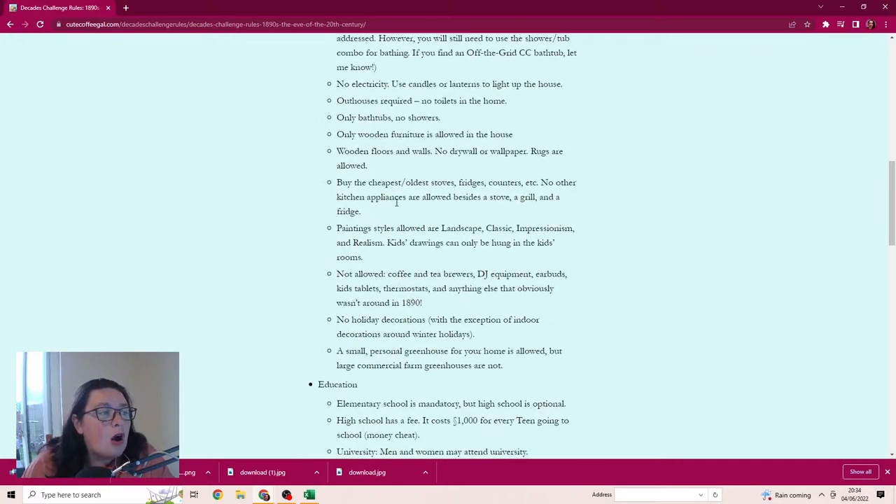For the home: consider using the off-the-grid lot trait. No electricity - use candles or lanterns. Outhouses required, no toilets in the home. Only bathtubs, no showers. Only wooden furniture, wooden floors and walls - no drywall or paper wallpaper, but rugs are allowed. Buy the cheapest oldest stove, refrigerators, and counters - no other kitchen appliances besides the stove, a grill, and a fridge.